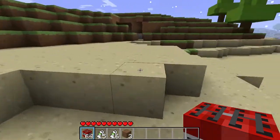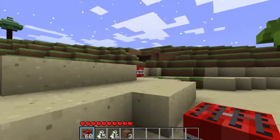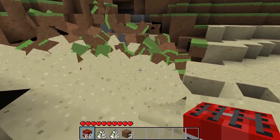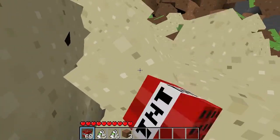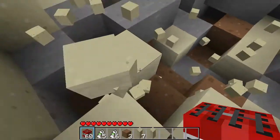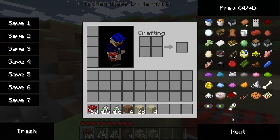Anyway, what you do is you set up some TNT like so, set it off, and watch — there we go. So blocks have physics properties; they're not like normal blocks, you can't bash them, they disappear after a few seconds, but they do drop their item on the floor, which is pretty cool.